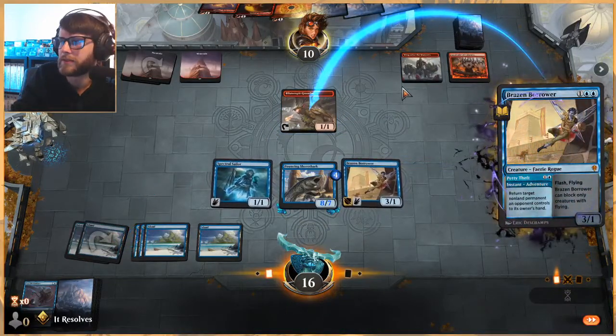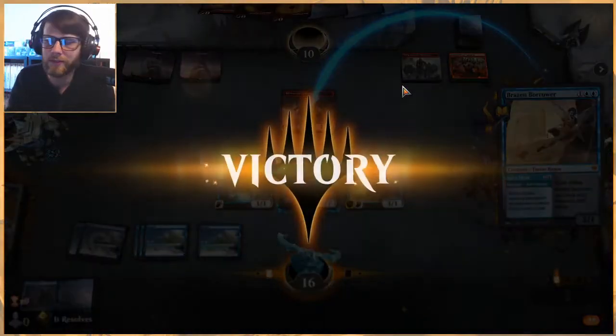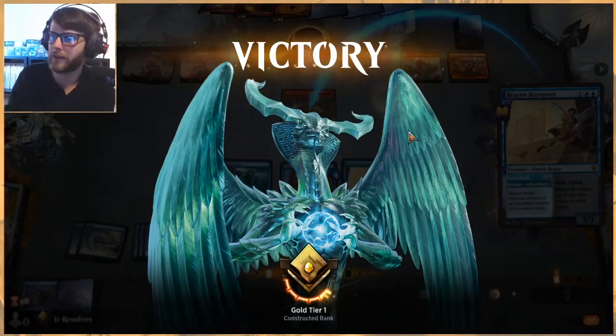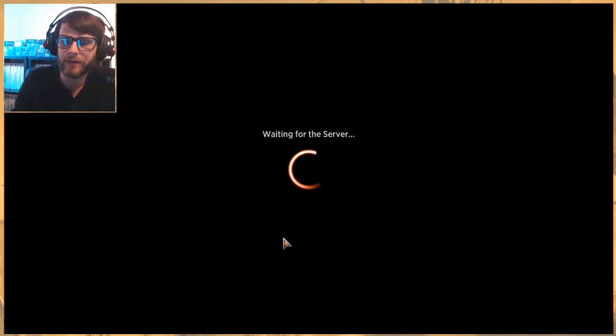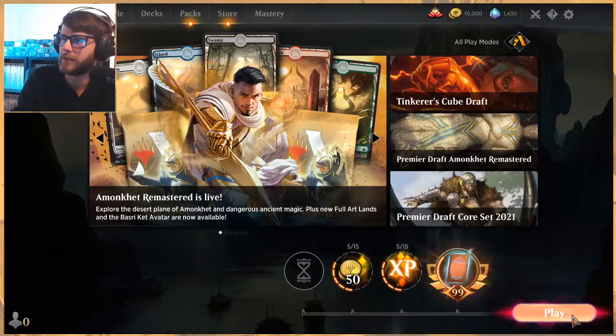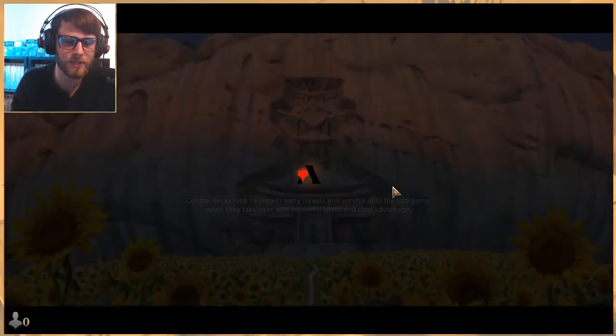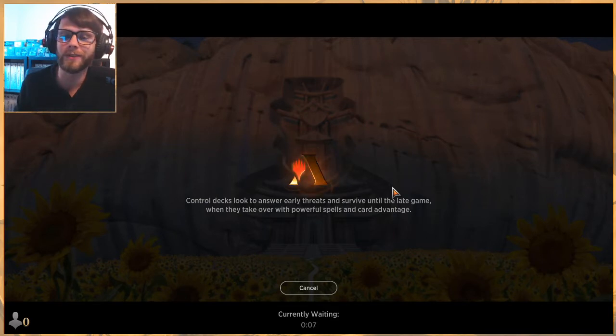That's two very clean wins for mono blue. I like that quite a lot. Hey, we ranked up to Platinum — that's nice. Let's jump into our last game and see how we do. Really hoping we can get another win. We've already evened the tide, which is nice — we are officially not going to outright lose to a terrible record. I always like to say if we can get to three and three, I feel okay.